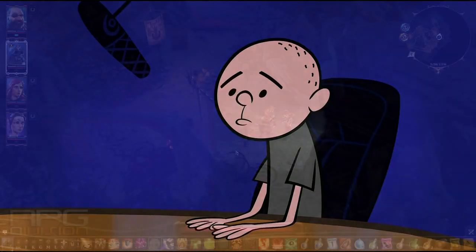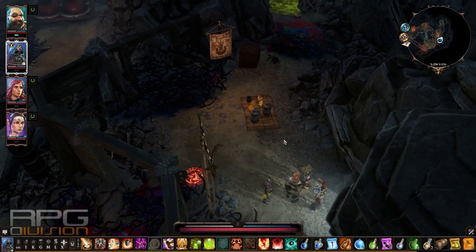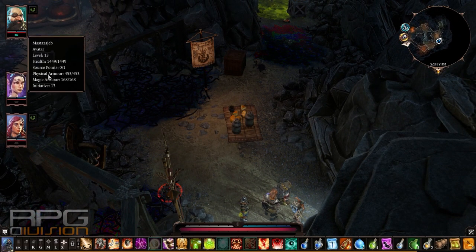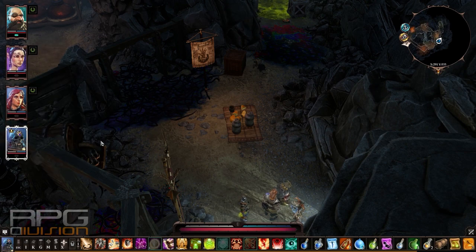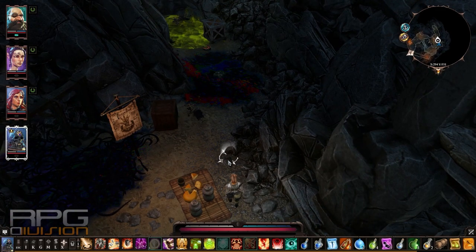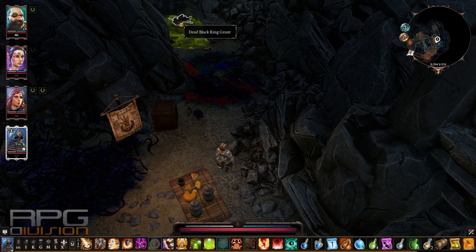Here is a guide through the Black Pits and through all of these annoying traps. Before you start anything, unchain everyone, because your party members are absolute morons — they will run into a trap even if they see it instead of just avoiding it. First, let's see how to get to this corpse.